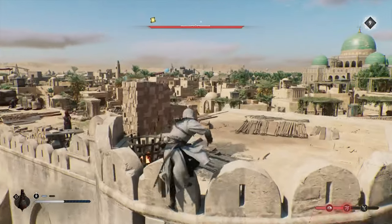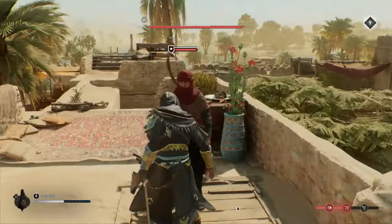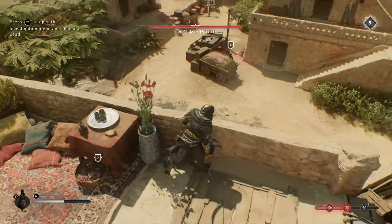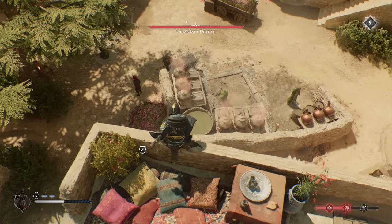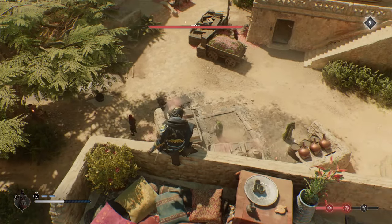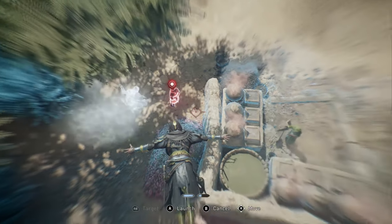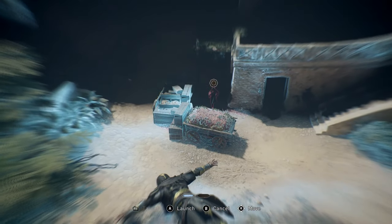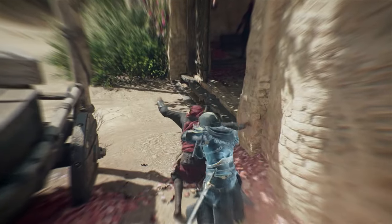Instead of trying to parkour to an area, just simply teleport. Another beneficial use of assassin focus is that you can literally freeze in mid-air when jumping down into an area and target enemies around you to assassinate them. This gives you the upper hand on enemies below — instead of going down to assassinate just one, use assassin focus to look around for others you can take out.